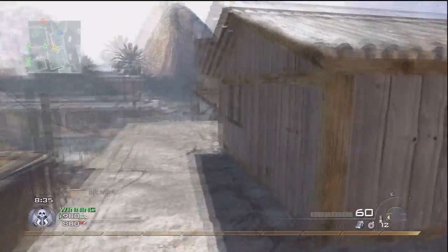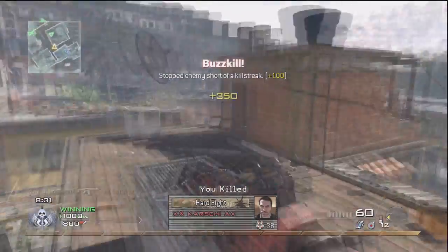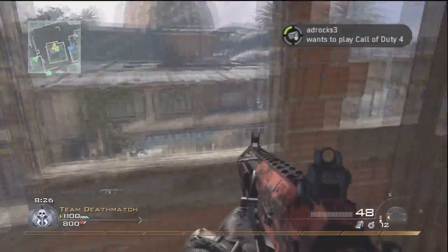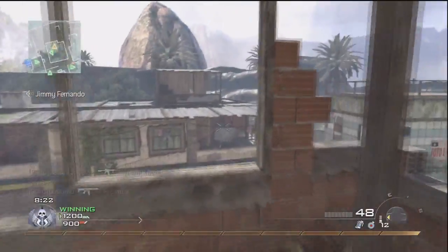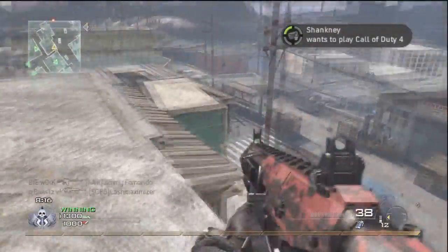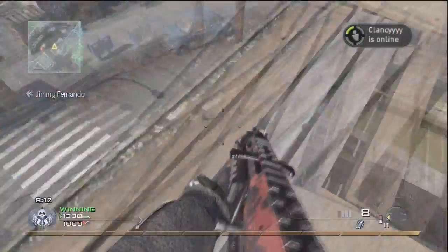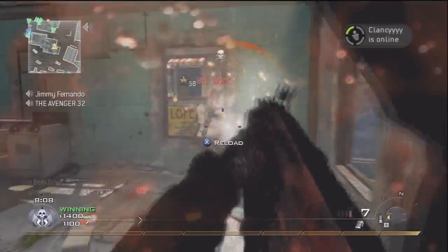I've been experimenting with the shotgun recently, using different stuff with it. Sometimes I use Bling and Cold-Blooded, but on the shotgun, it's just really weak without Stopping Power — you're not gonna kill. If you use Cold-Blooded or Hardline, it'll take like four bullets.